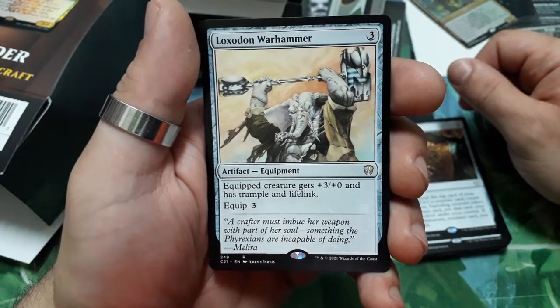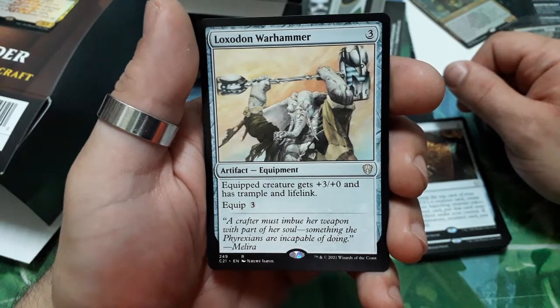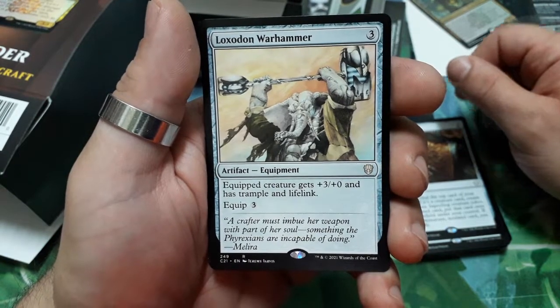Loxodon Warhammer — three drops. Equipped creature gets +3/+0 and has trample and lifelink. Equip cost three.